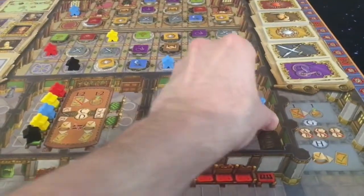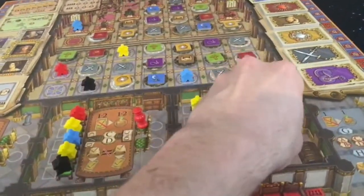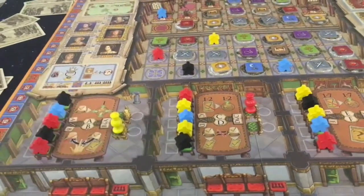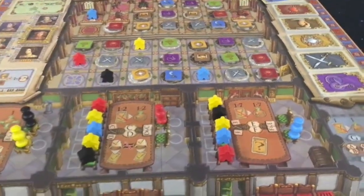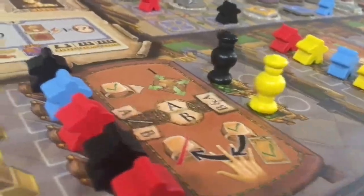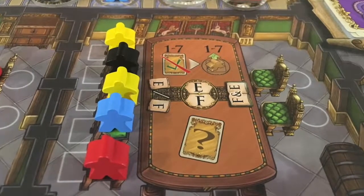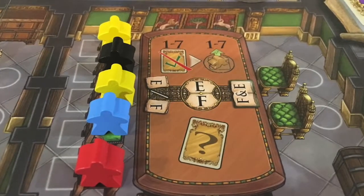Phase three is lord placement. In player order, players will play their lord onto one of the lord chairs on the right side of the chamber table. Up to two lords can be placed on the same table. When a lord is present in a chamber, it allows all meeples present to perform actions. If the chamber has no lord present at the end of this phase, move all meeples in that chamber to the empty space behind their chair to indicate they may not perform any action this round.